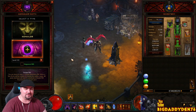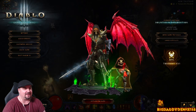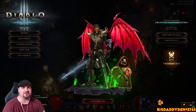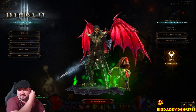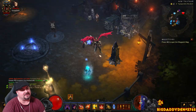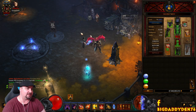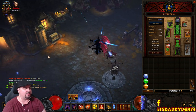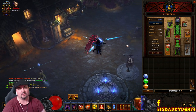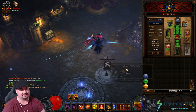Hello guys, welcome to the video. This build is for the Demon Hunter - lazy bones GR speed. I apologize for my voice, I've been sick over the last week, so I'll keep this as short and sweet as possible. This build is all about being super lazy - pretty much all you have to do is hold down right click. You're aiming for about two minutes per clear in the GR, so adjust your GR accordingly to the power of your character.